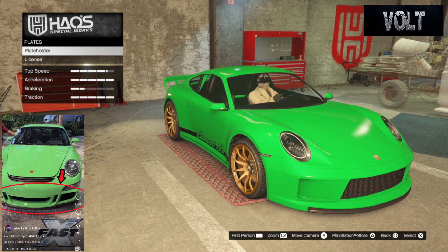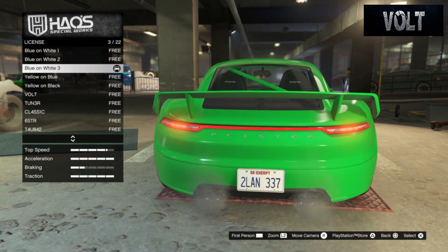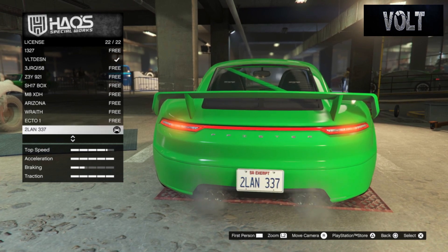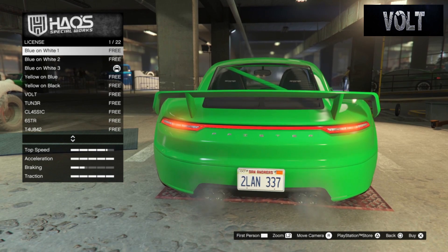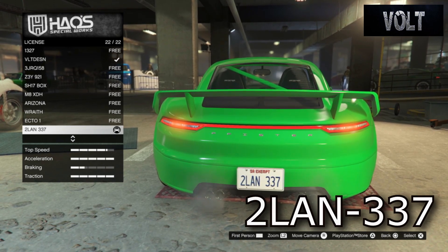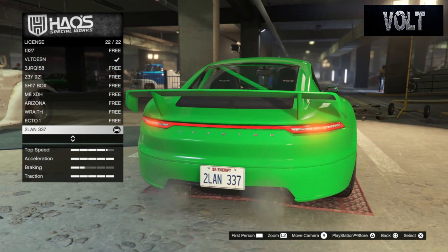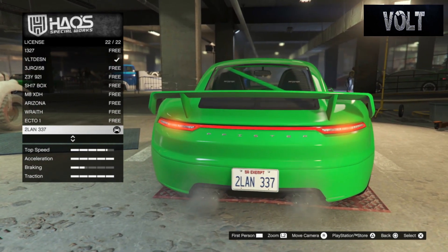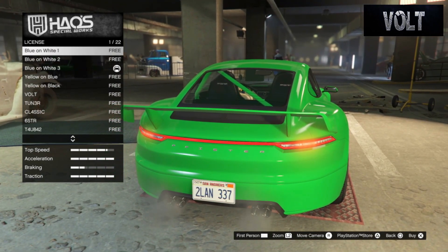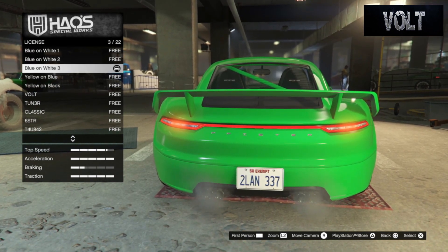Move on to the plates. Go to plate holder and remove the front plate because it didn't have any front plate. After that, move on to the license — go with a blue and white 3, which is my best representation of a Rio de Janeiro plate. The custom plate I'm going for is 2LAN337 — again, that is 2LAN337. I couldn't find any pictures or information on the actual plate on the Porsche, so this is my best guess. Maybe he just transferred the plate from one Porsche to this one. Do make sure you go for a blue and white 3 as it's the best option for a Rio de Janeiro plate.